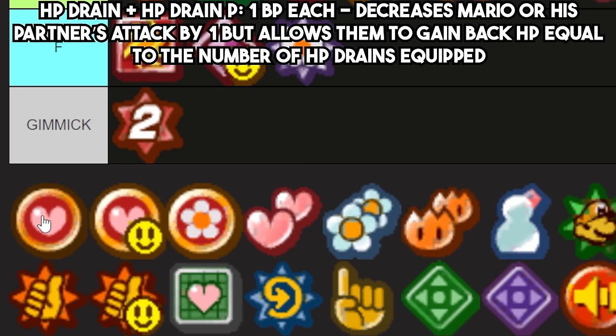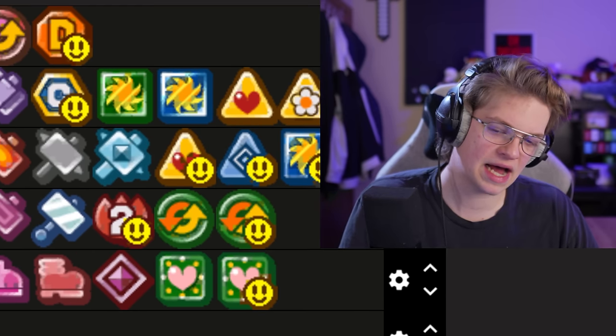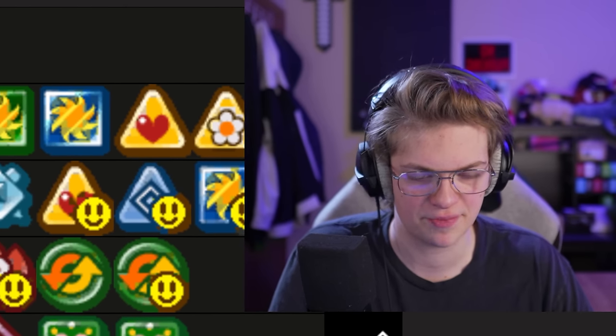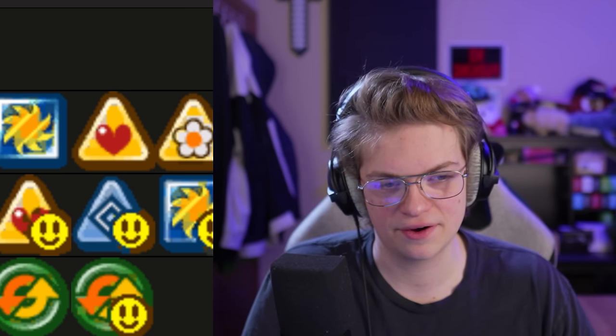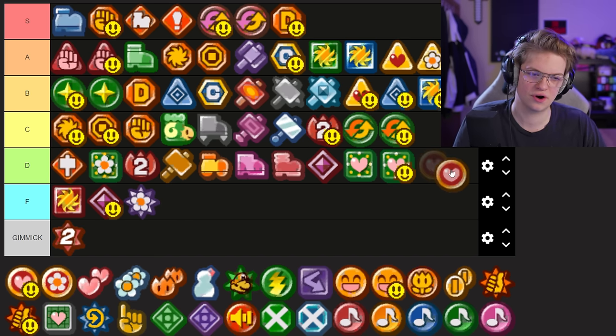HP Drain is really, really niche in terms of strategies. It drops Mario's attack by one but can give him extra health back. I've just never found it useful even for a defensive build. You can combine it with Power Bounce and gain some health back each turn, but it plays so slowly to do that — just as easily you could build attack and get through battles way faster and easier. Maybe F tier is too harsh, but bottom of D for sure.